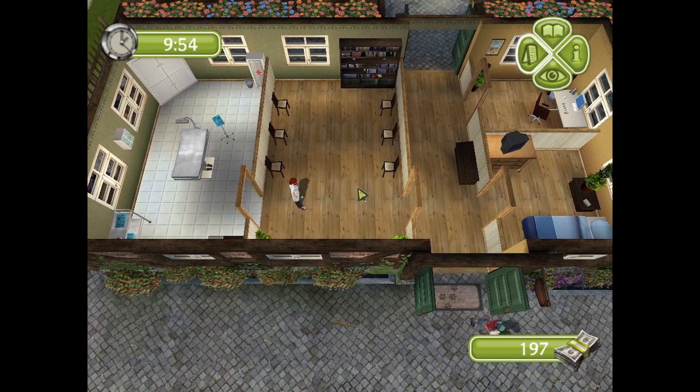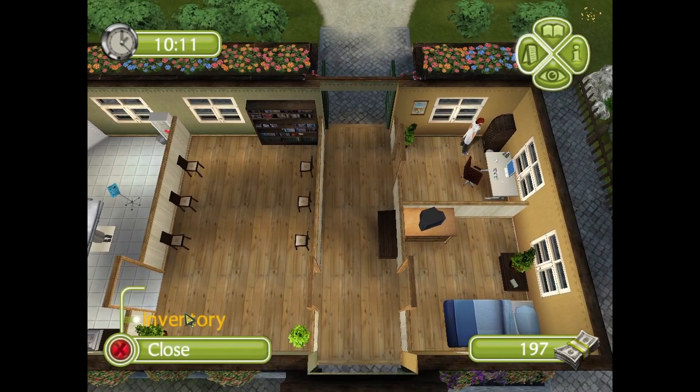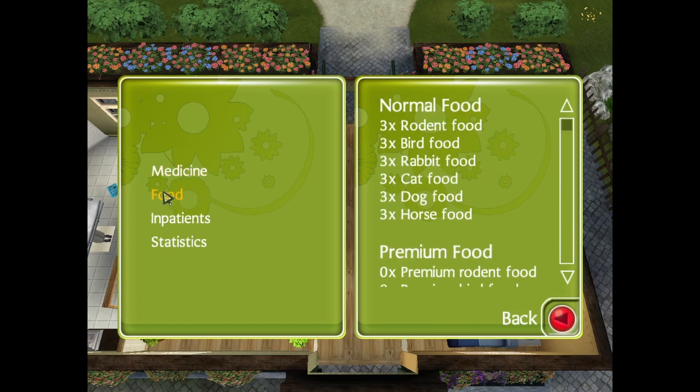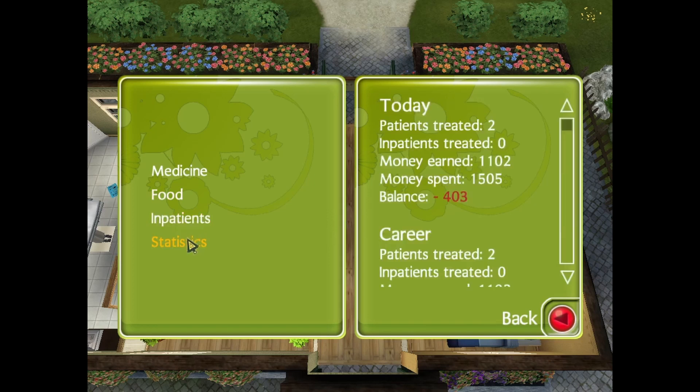So now we wait. The game doesn't save until you sleep or until 7 o'clock PM. At 7 marks the end of the day, and she automatically saves and you go to the next day. Now since we are waiting, here is our office. We can click here and check our inventory. For medicine, this is what our inventory looks like. Food — this is what our food looks like, which doesn't really matter because we don't have inpatients. And that is our statistics.